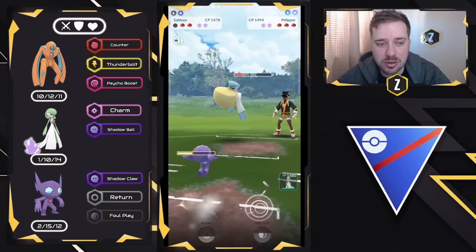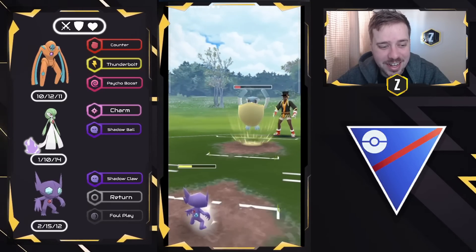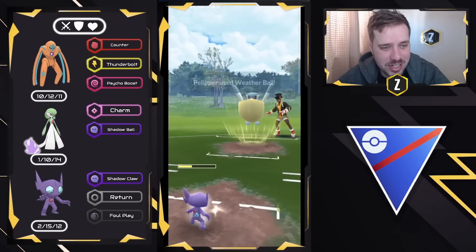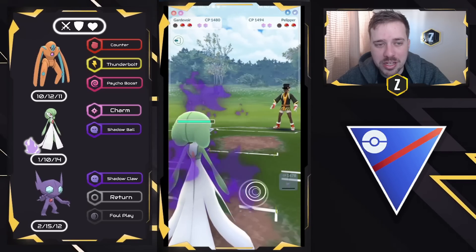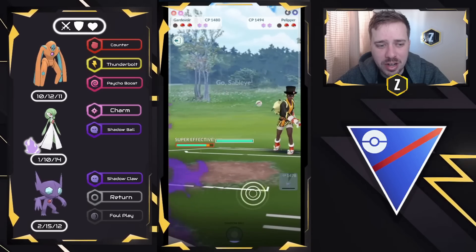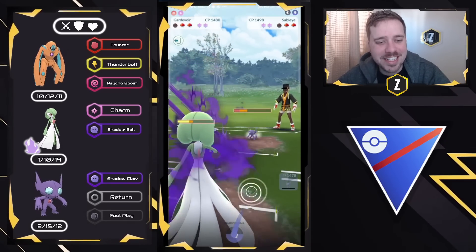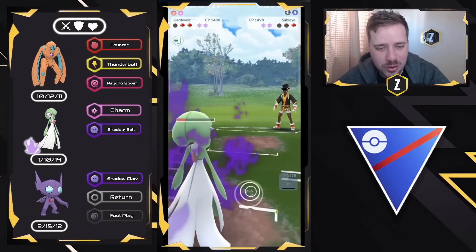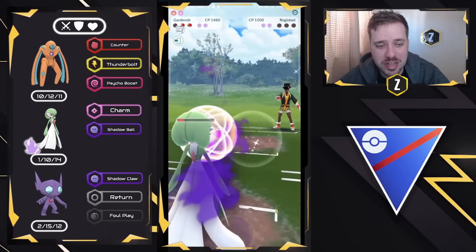Since they let that Foul Play go through, I'm going to let them throw all of their energy. I'm perfectly fine with these Weather Balls landing — there's no need to shield. We swap into Gardevoir right away and Charm down the Pelipper. Final Pokémon is Sableye. It happens every single game — Gardevoir sweeps when Registeel is out, and this is why I'm making two videos on it.